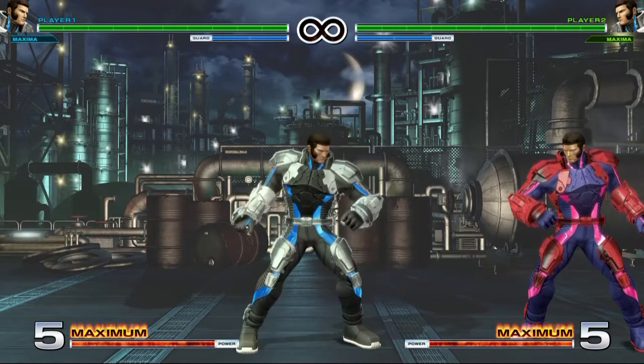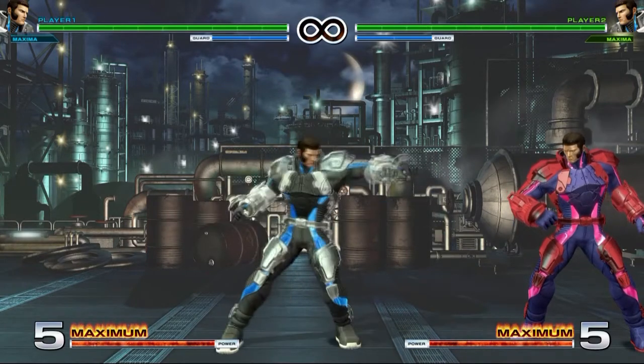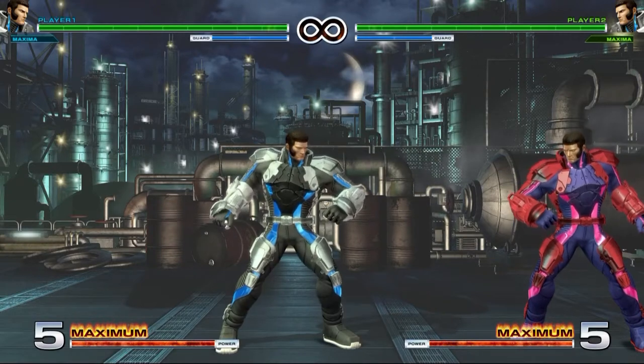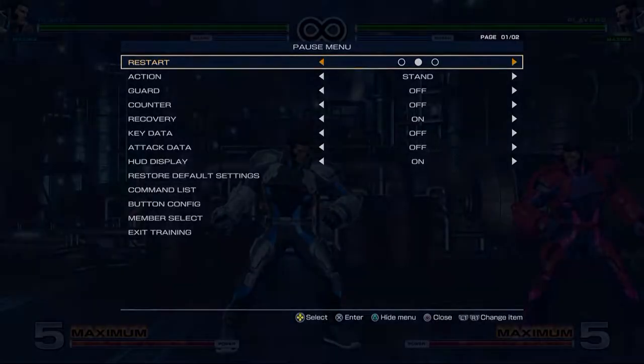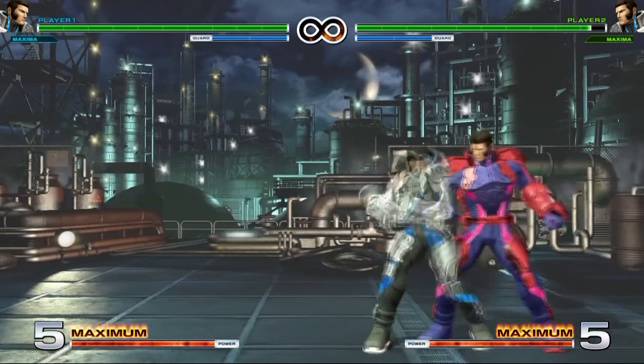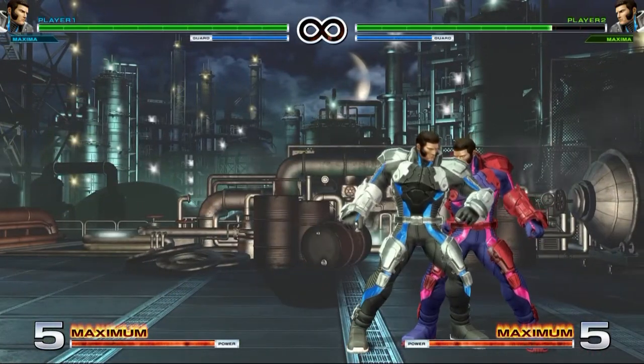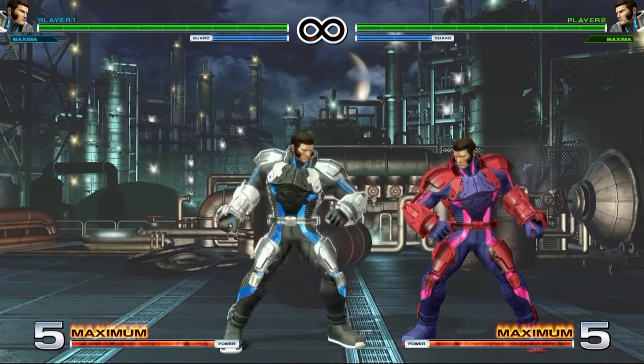Also, all those far normals are negative on block — some very negative, others less so, but all still negative. This is going to be a pretty common trend with Maxima as you'll see further in this video.